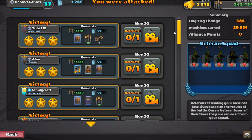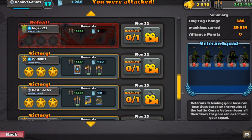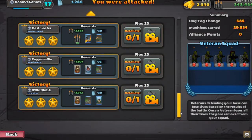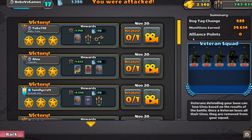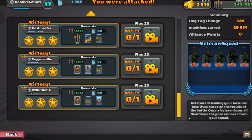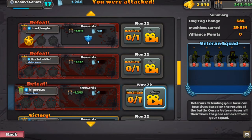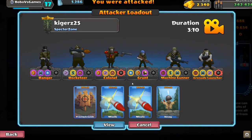I finally managed to reload the defense history. There are free building points on that loss. That's a lot of victories — look at the munition earned: 30k, dog tags 600 plus, loads of cards and keys. But I did lose three times. I bet they are over level 30, and if they are, that makes sense. Let's check this out and see the weak spots of our base.